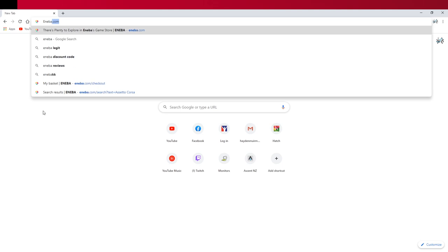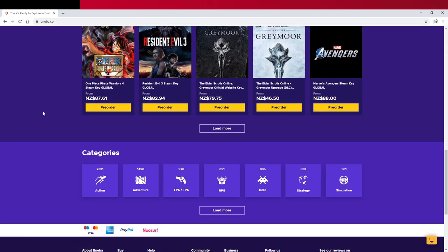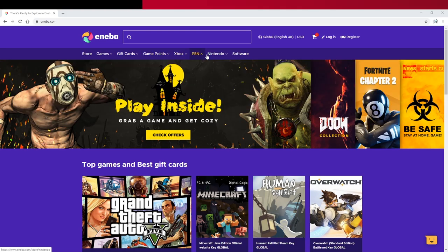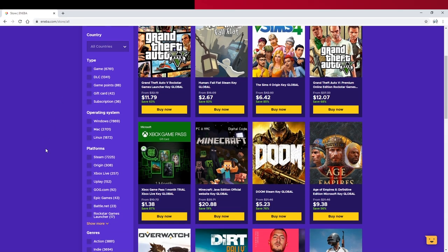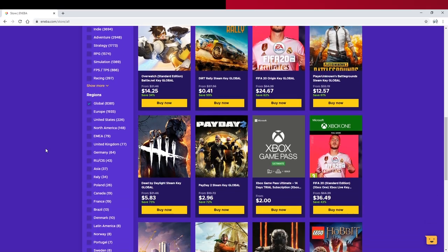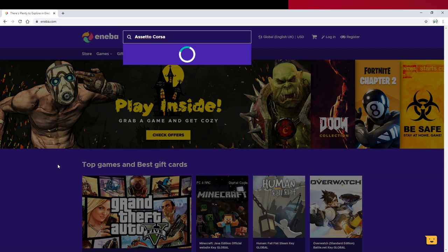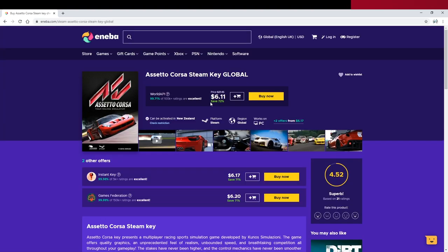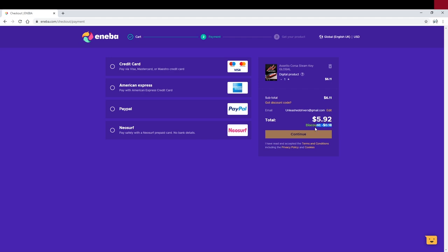Before we proceed in the video, we want to say a huge thanks to Aniba for sponsoring this video. Aniba.com is a new gaming marketplace with over 10,000 digital products in their library, always expanding to become your go-to place for your gaming needs. You'll find the best deals for any titles, both new and old. With their excellent Trustpilot score, you can be confident your gaming will continue without any trouble. Aniba also has their customers at heart and offers 24/7 live support. I just picked up Assetto Corsa for only $6, saving 72%. Use our discount code Unleashed for an extra 3% off. Head on over to Aniba.com to get that game you've always wanted.